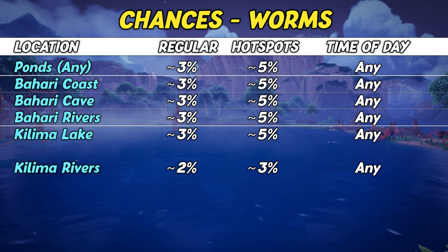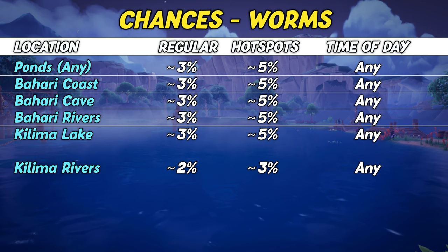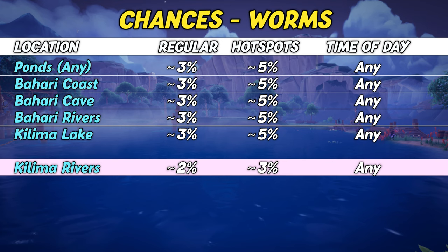Now let's have a look at the results when using worms as bait. Fishing with worms has a 3% chance to yield a waterlogged chest when fishing in any pond, at Kilimus Lake as well as in Bahari rivers, caves and at the coast of Bahari. The exception are Kilimus rivers — they only provide a 2% chance when fishing with worms. Fishing from hotspots with worms shows similar increases, with all locations having a 5% chance, except for rivers with only 3%.